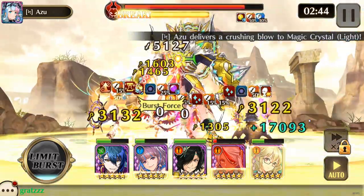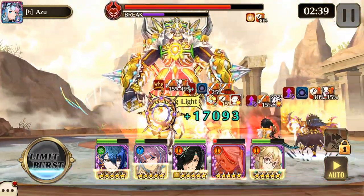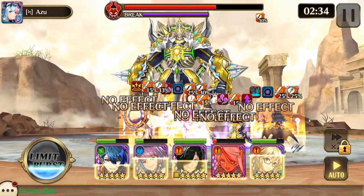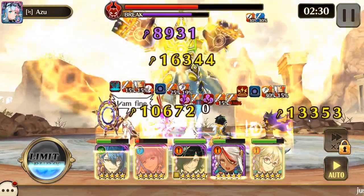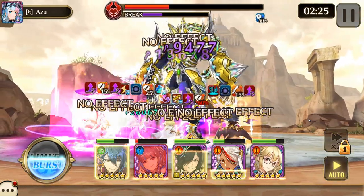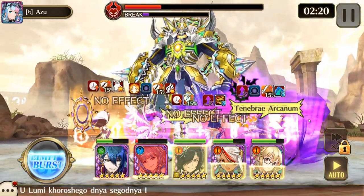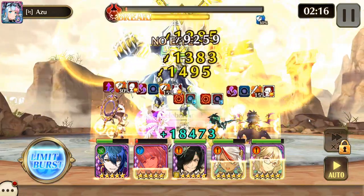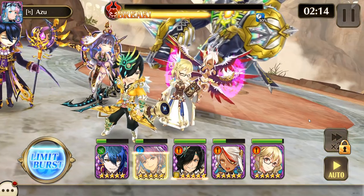Some other heroes you can use that I'm not using would be Verdandi, that everybody just got for free. If you were lucky enough to get Izanagi, Manny could probably work, Sortitia definitely, regular Hellblendy. Obviously if you've got one of the new Vindicator Apocalypse heroes, then you're pretty much set. There are a lot of good choices for this.